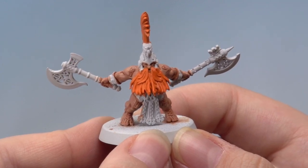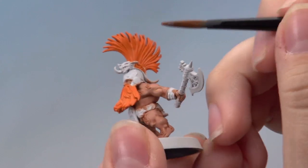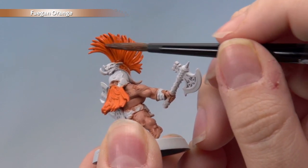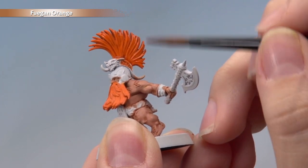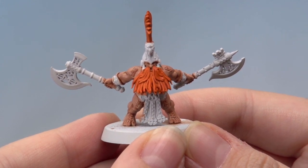With that layer applied, you can see the hair and beard are now in a really nice bright fiery orange. The next thing we're going to do is add some depth to the hair and beard with an all-over shade of Fugan Orange, using my medium shade brush. Apply it all over the hair and beard, making sure it goes into all the recesses. It will gather a bit more at the top recesses, so move any excess around with your brush. As always with a shade, give it enough time to dry — about 30 minutes. You can see it's really brought out all the detail.